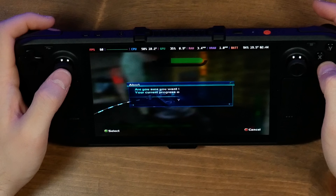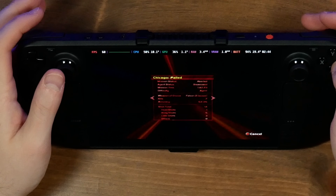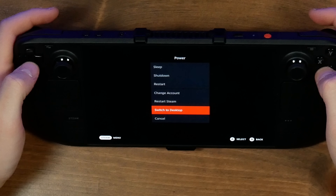So I wanted to go ahead and do one thing real fast. We've got Xbox 360 emulation working here — I'll show you how I did this. Let's go to our desktop.